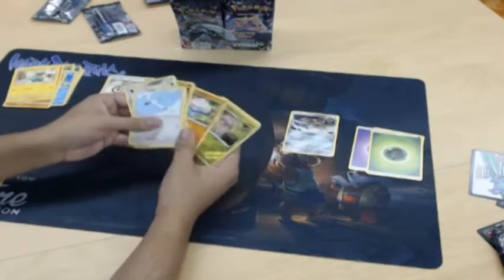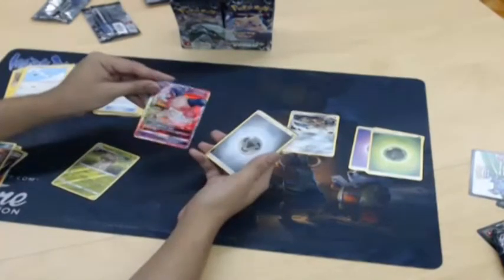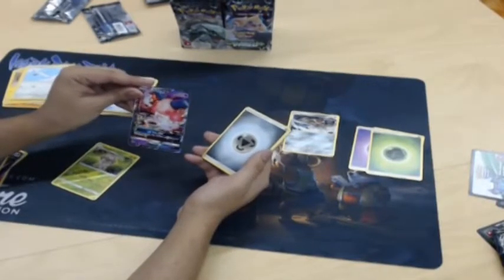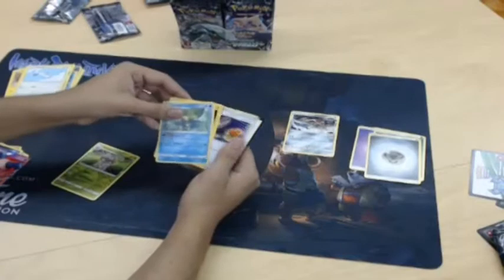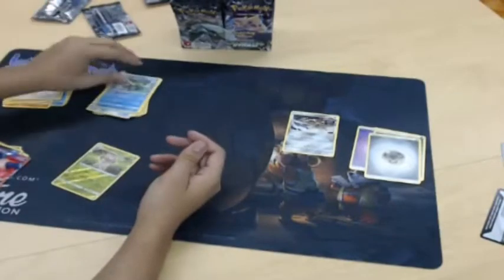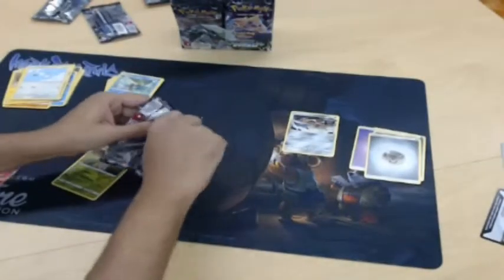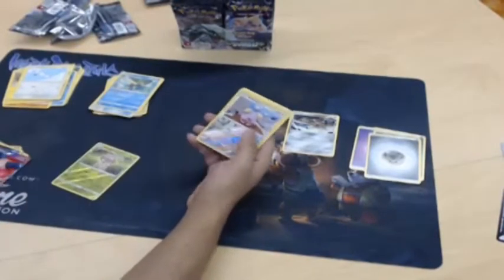Ooh, my boy Wingle! That's my boy — I'm a Miltank boy. Ooh, Mr. Mime GX! Nice — this is already a good pack. Life Trick GX: heal all damage from this Pokemon. I think any heal effect is really strong in this game. When I was playing Pokemon more regularly, I was retreating my Pokemon then putting something new out almost every turn because it was a combo deck — that's what you were supposed to do, just heal it all up.